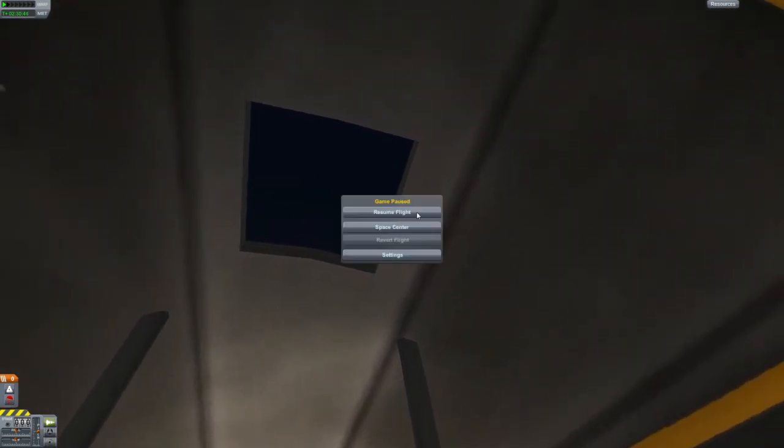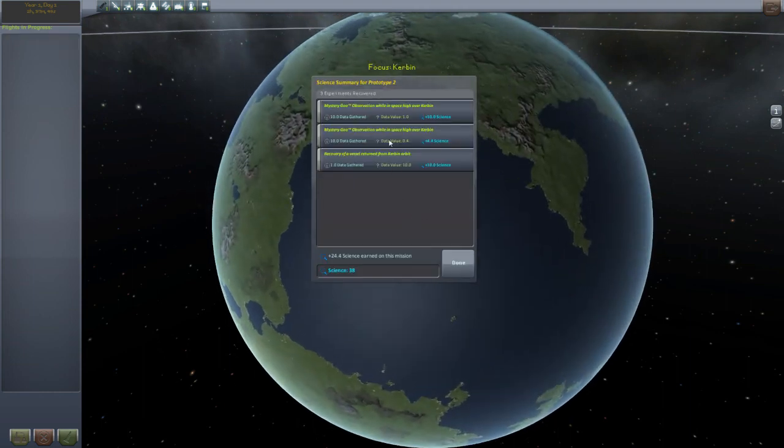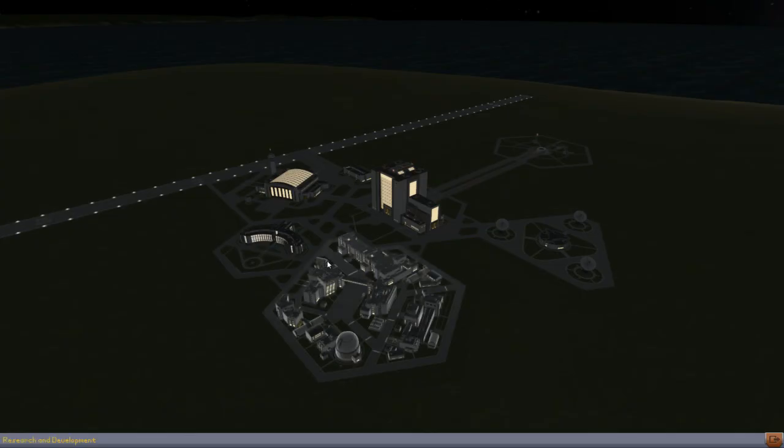Mission is done. Let's go back to the space center, then go to the tracking station, click Prototype 2, and recover it. Look at all the nice research points — Mystery goo observation while in space high over Kerbin: 10 points. Mystery goo observation while in space over Kerbin: 4 points. Recovery of vessel returning from Kerbin orbit: 10 science points. So 38 science points total. Let's click done and go back to see what we can use our science points for at the research center.